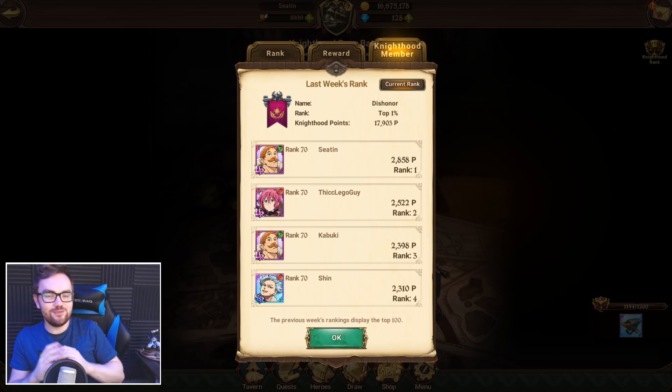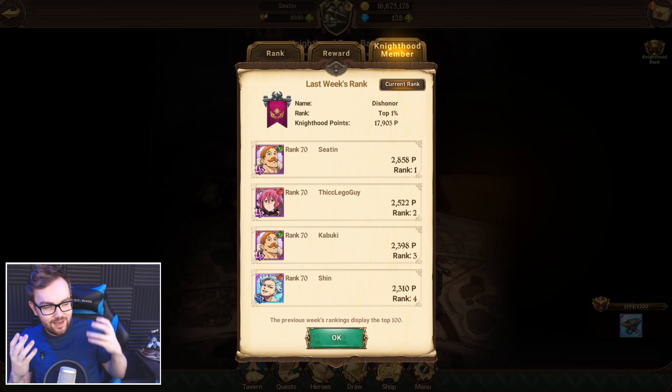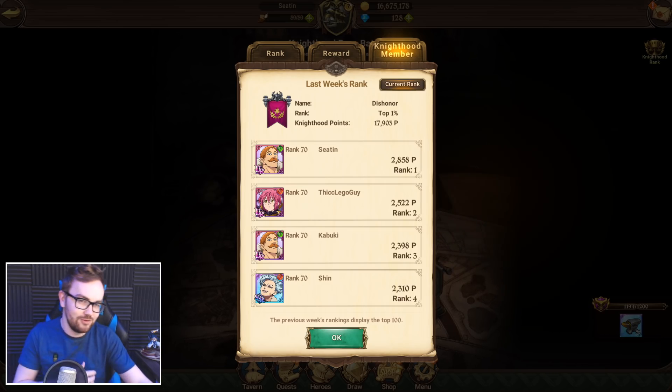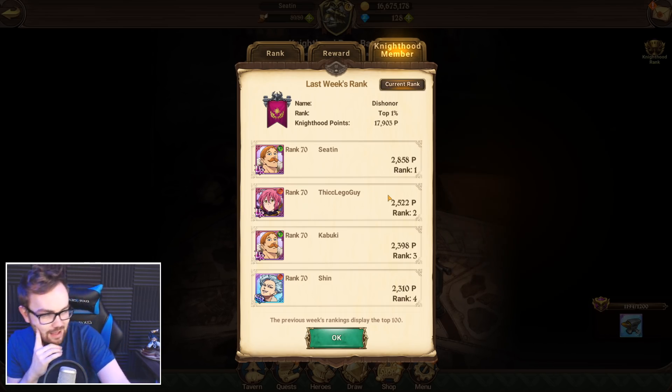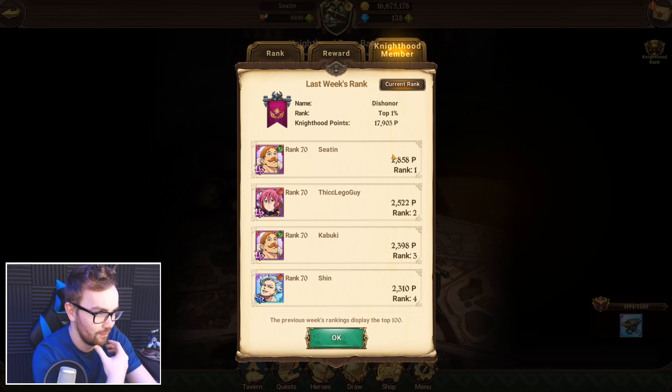In today's video I wanted to share all of the tips and tricks I've learned for getting a fat score against the knighthood boss so that you can flex on every single member of your knighthood and basically assert your alpha dominance. Last week I managed to get just over 2800 — I didn't really try too hard, though I got a little bit lucky on the normal one.